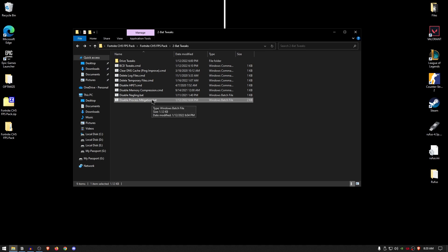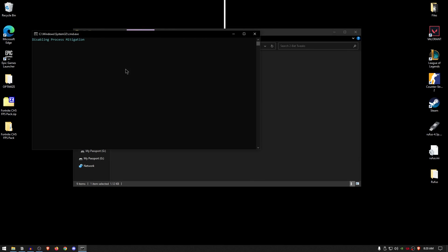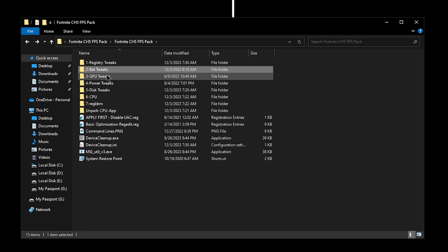For the disable process mitigations, do the same thing — right click, run it as administrator, and once it's done, press any key to continue.